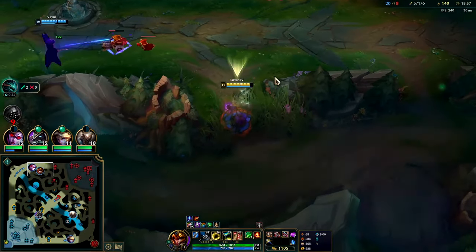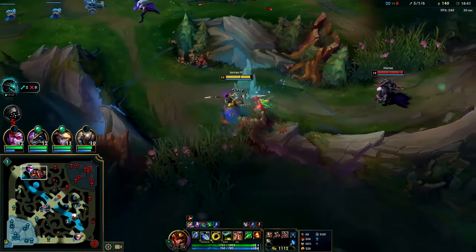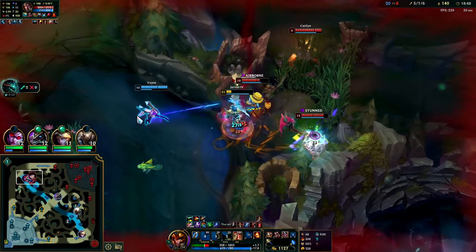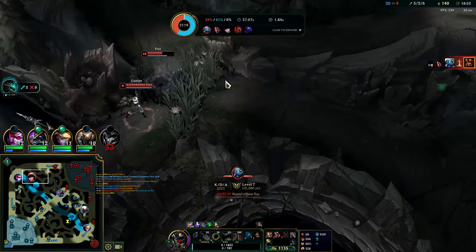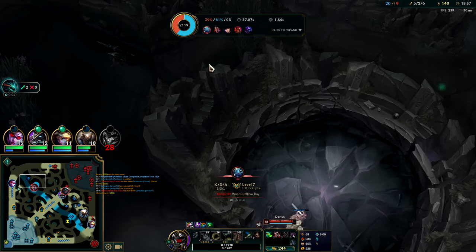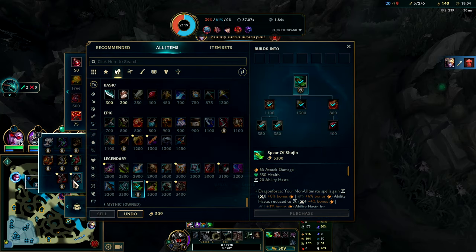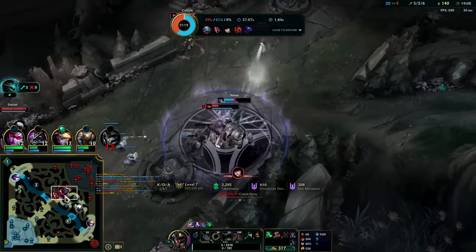He's losing so much health from that as well — oh, it's Darius, makes sense now. I'm dead. We got the knock-up on Fizz but we're a goner. Gore Drinker came up right as I died. In hindsight it might have been better to hold on to EQ until we could go over the baron pit to give ourselves a wider burst. Dragon is up as well — I chose a poor time to die.